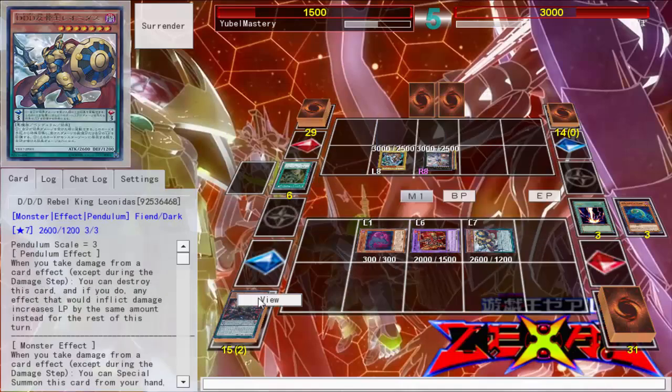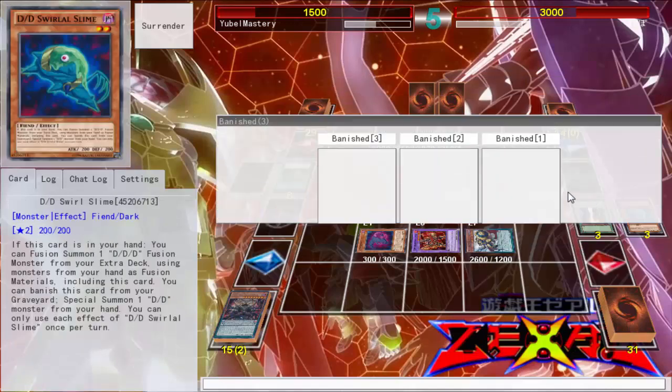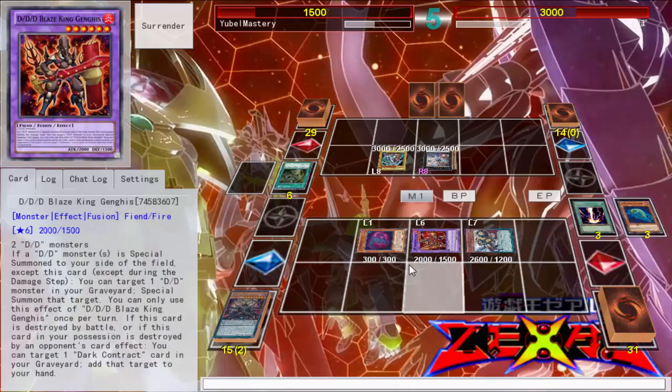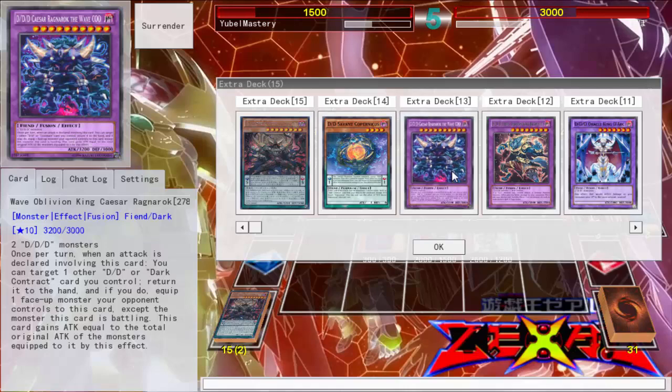I don't have Alexander, so I don't really have any plays anymore. I was hoping I'd be able to go into this guy, but it has to be two DDD monsters, but then the Necro Slime's like hey, you have to use me. So yeah, I'm screwed. This deck has a terrible matchup against Blue Eyes because the beaters are too strong. Unless I have some backer to handle it, this is the only guy that can get over Blue Eyes without crashing.